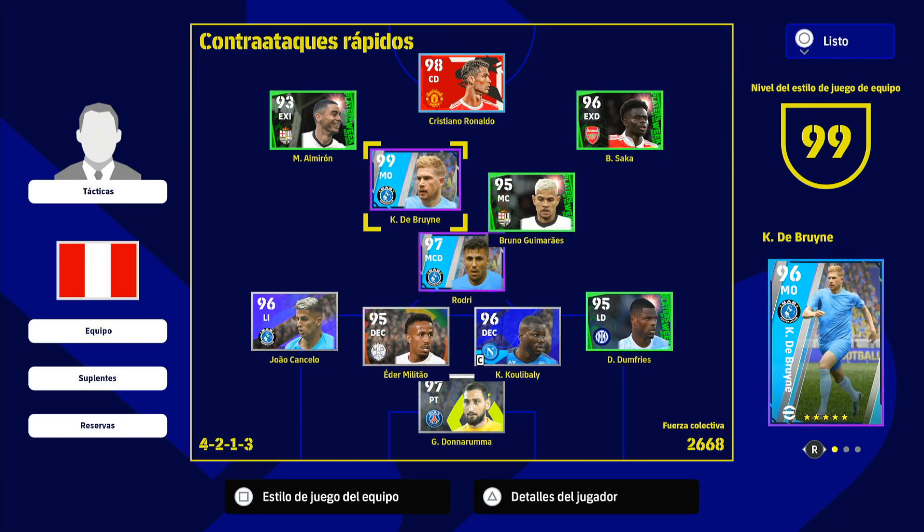Kevin De Bruyne — media 99 — confirmed inside the team. An incredible MO. We have seen his stats and they are brutal. If you don't have this featured version, try the normal version — although yes, it is 740,000 GP, which is pricey. But I think it will be 100% worth the investment because he is one of the best MOs in the game, definitely.